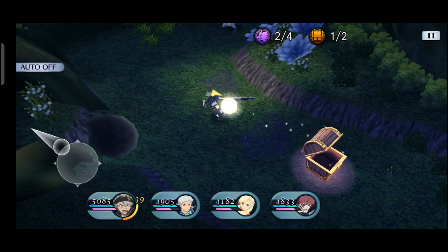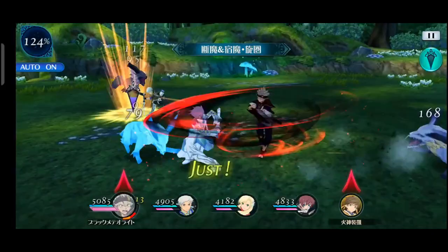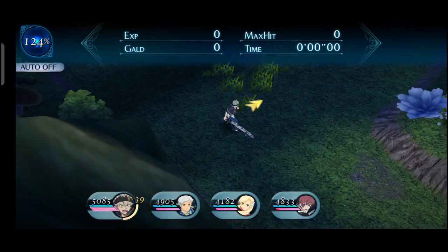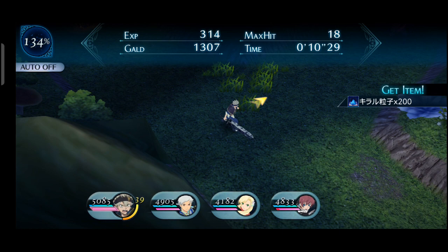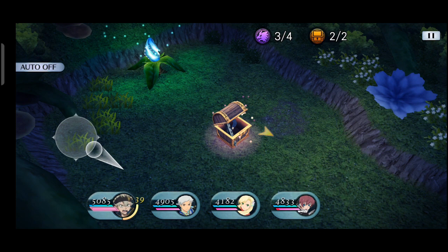Kita lawan dulu musuh-musuhnya. Musuhnya 832. Ini tanpa auto ya teman-teman. Ability counter kita sudah OP semua — sudah nggak ngotak semua. Kita ambil item-nya. Setelah semua meter sudah penuh, kita gunakan ulti-nya satu persatu teman-teman. Ini sepertinya ada boss-nya nih.